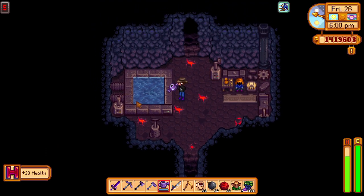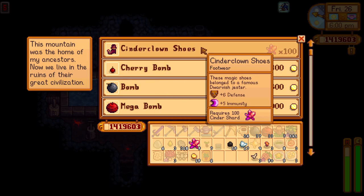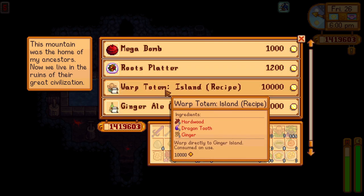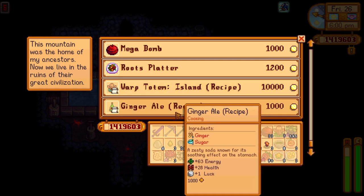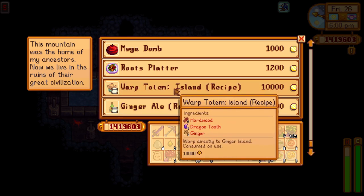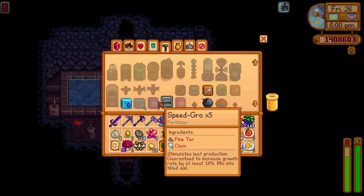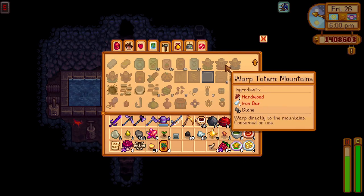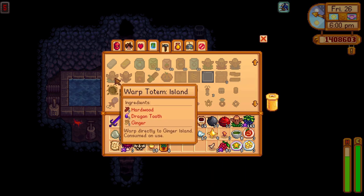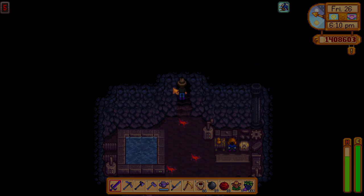Looks like a dwarf merchant! He's selling cinder clown shoes, cherry bomb, bomb, mega bomb, a Port Totem Island recipe, and a Ginger Ale recipe — three gingers and sugar. Gingers can be found on the island, so I'm going to grab both of those recipes. For the island totem we will require five pieces of hardwood, one dragon tooth, and one ginger. Pretty interesting — I'm going to go with a big bomb because that's going to help us clear out a lot of this debris.